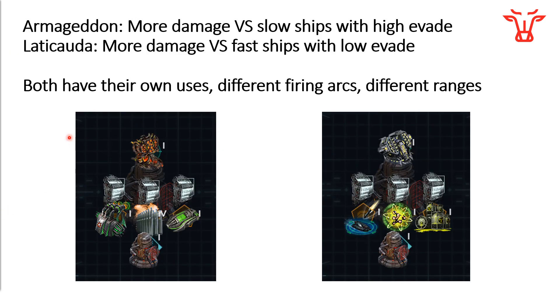In summary: the Latakuta launcher turret is better against ships that have pretty low evade, are far away, or are moving quite quickly; whereas the Armageddon is better against ships that have been slowed down or stopped, and/or have an extremely high evade. I believe both have their use in today's bases. I tend to favor having more Armageddons than more launchers, but that will change as the meta changes. Let me know if you have any questions. As always, this has been Derpy, signing out, helping you be a better pirate.